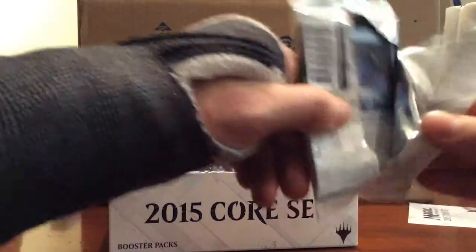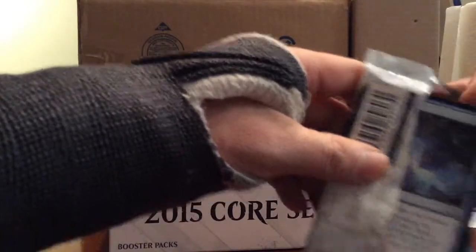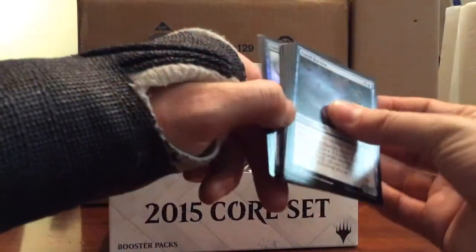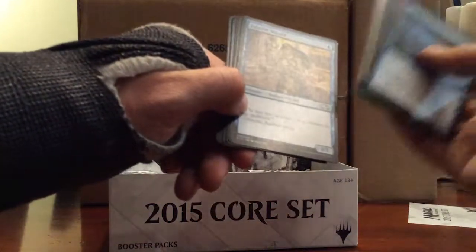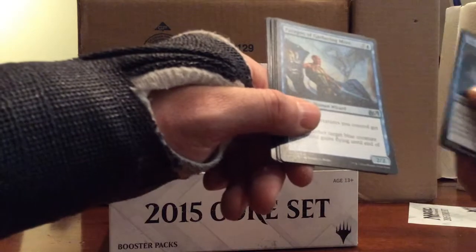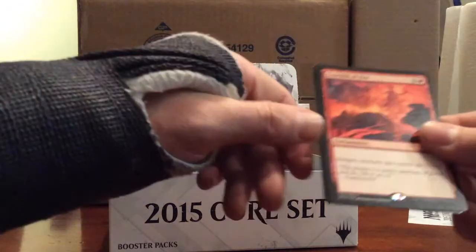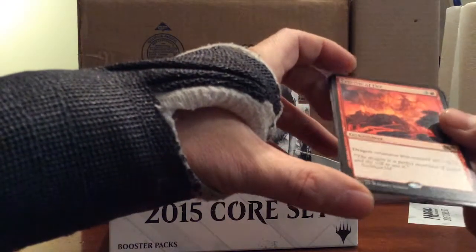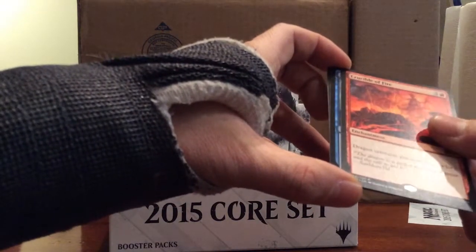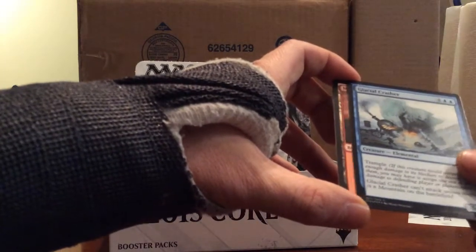I know Khans is out right now and I enjoyed that set - it's a very good set. I also enjoyed M15; a lot of good stuff in M15. Looks like we have a foil in this pack. First uncommon: Military Intelligence, Paragon of Gathering Mists, and Circle of Flame. Our rare is Crucible of Fire - red and three, enchantment. Dragon creatures you control get +3/+3. Probably good with the new Khans series. And our foil is a Glacial Crasher.